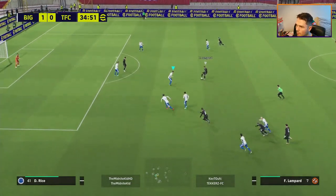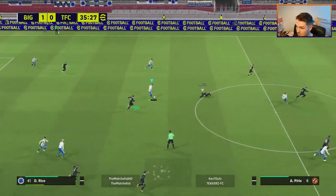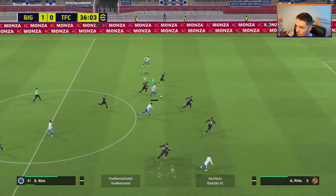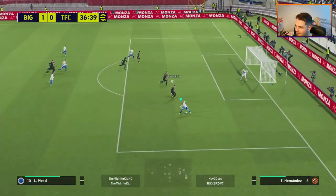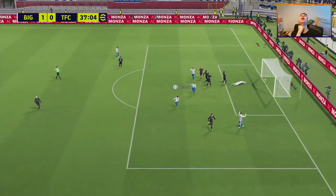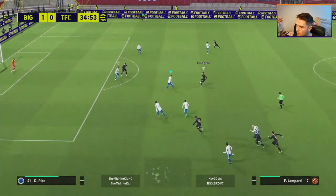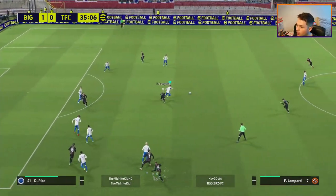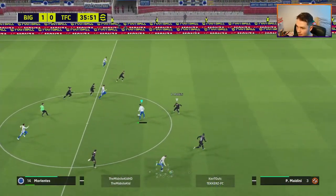So what does Declan Rice bring? The most important thing your DMF needs to do - whether you're playing a 4-4-2, a 4-3-3 with a diamond, a three-pronged midfield with DMF, CMF, and AMF, or a 4-4-2 with a DMF in the anchorman hole - is break up play and break up tackles. That is what you need.